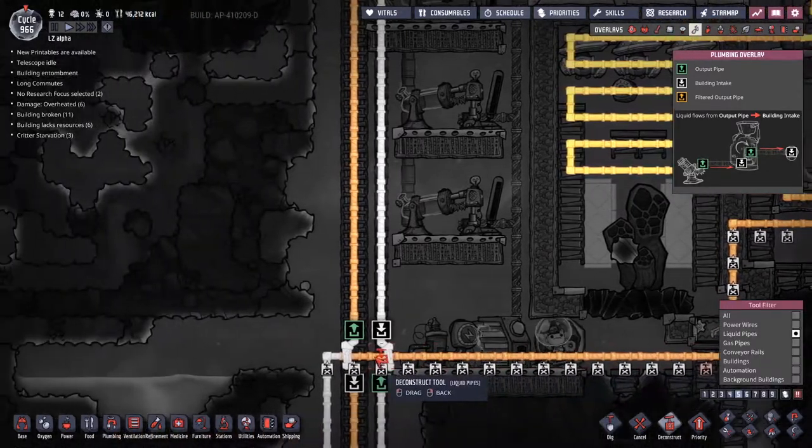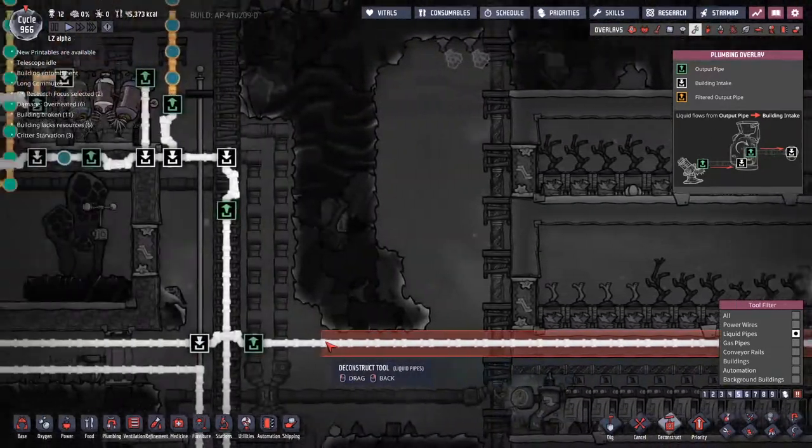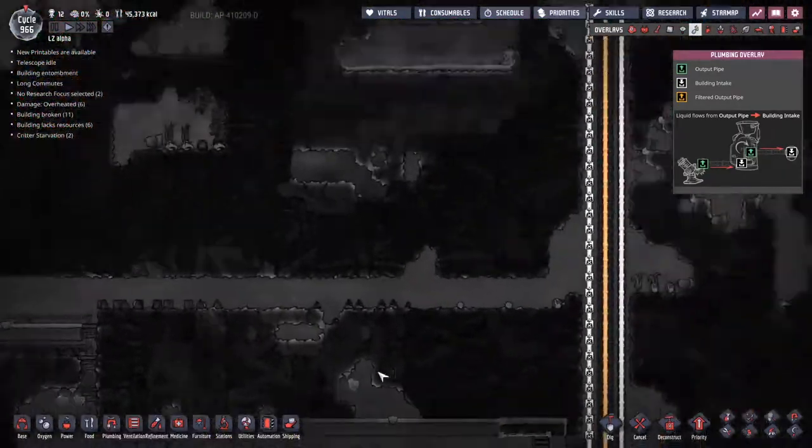I'm going around taking out all the ethanol line we'd put in place because we don't need it anymore, and moving the materials around would probably be a much better use of duplicant time.